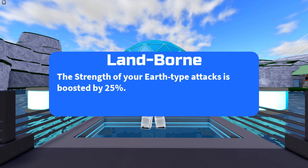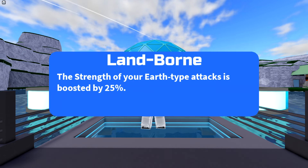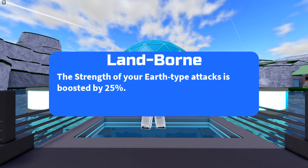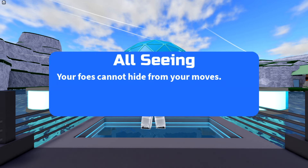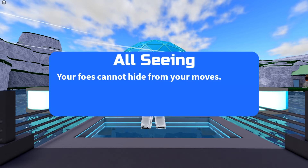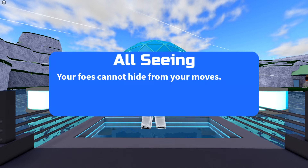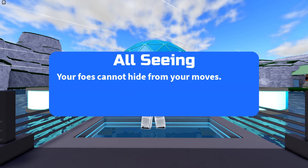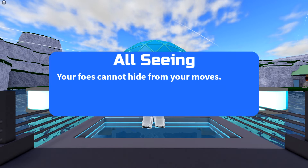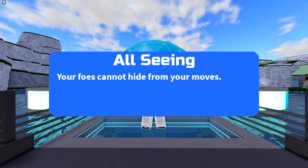Now let's go over the abilities. Behemuroth only has one normal ability, which is called Landborn — it is a brand new ability, and it will increase the strength of our Earth type attacks by 25%. The secret ability is called All Seeing, which is another new ability, and every titan has this as a secret ability. Basically it makes it so opponents cannot hide from our moves whatsoever — it makes all moves 101% accurate, bypasses dodge, bypasses Igninar and scapegoats, and every move will also ignore near and fire enchantments. So basically the only moves that can actually block you are the block moves: briar block and magma block.